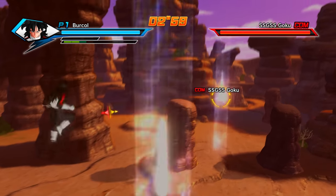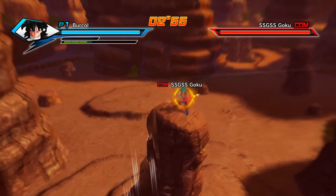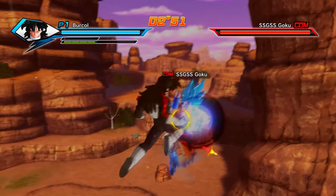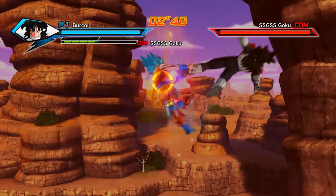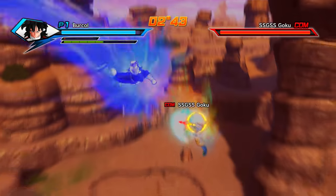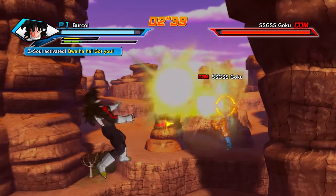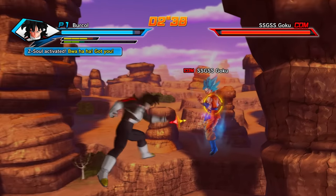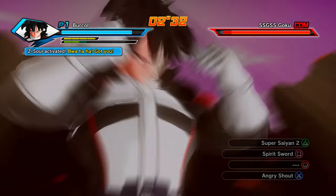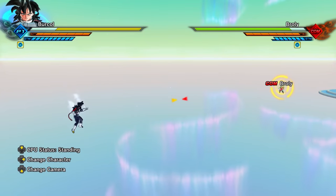Back in Xenoverse 1, you couldn't see your opponent's ki or stamina like you can in Xenoverse 2. Interestingly, when this was shown in trailers and promotion leading up to Xenoverse 2's release, a lot of competitive Xenoverse 1 players complained about it at the time. The Hakai Ultimate Attack — officially known in Xenoverse 2 as the Destructive Fission Ultimate Attack — was severely nerfed in the Legendary Pack 2 patch update.